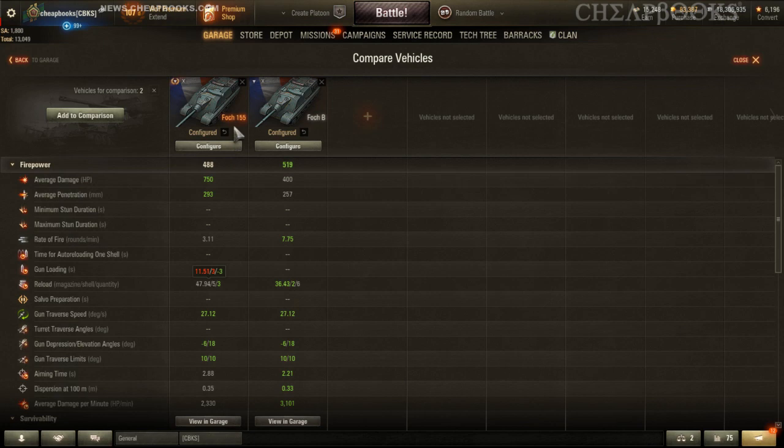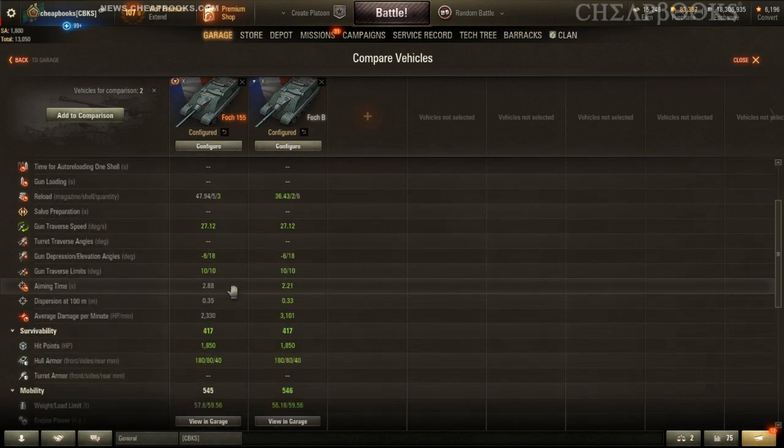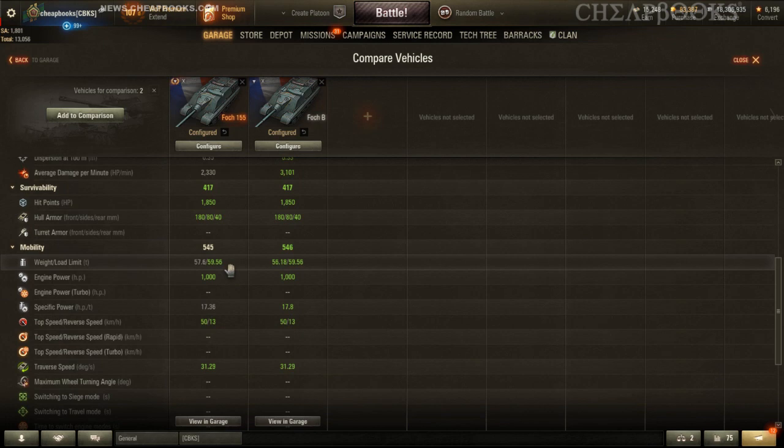The gold rounds on the Foch 155 are actually some of the highest in the game, coming in at 395 penetration, with the highest being 420 for the Jagdpanzer E100. The HE rounds at 90 penetration are also up near the highest in the game — I believe the Badger might have the highest.